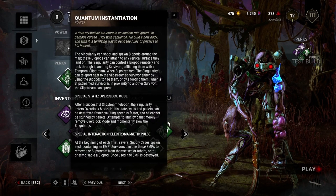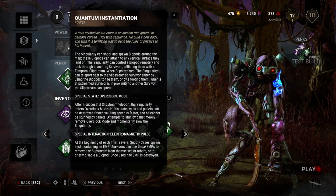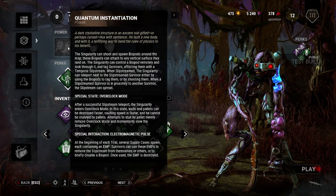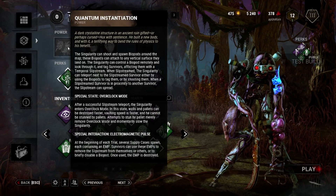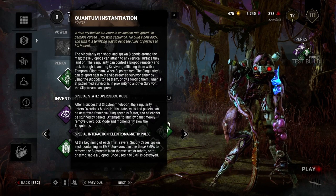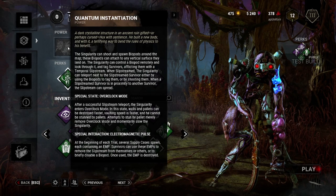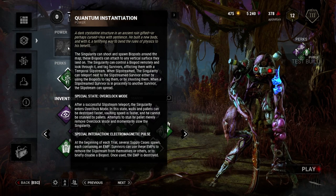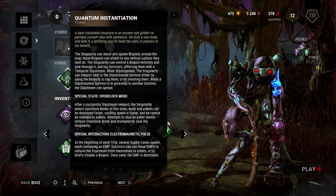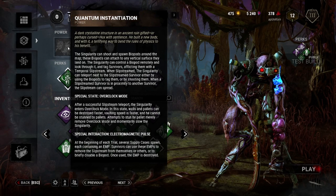Now let's look at his ability — Quantum Instantiation. He can shoot and spawn biopods around the map; the biopods attach to any vertical surface. You can control each biopod remotely and look through it like a camera. You can tag survivors inside of it, affecting them with slipstream. When a survivor is slipstreamed, the Singularity can then teleport next to them using the biopods. When a slipstreamed survivor is in proximity to another survivor, the slipstream spreads across them — it's like a disease.